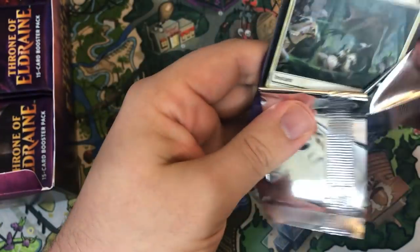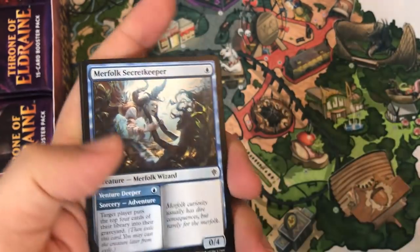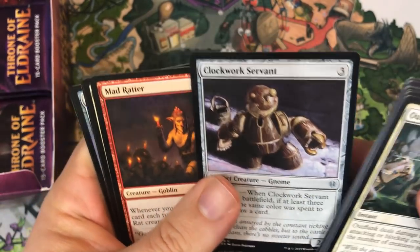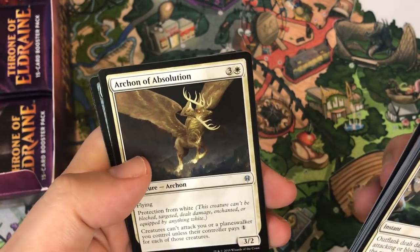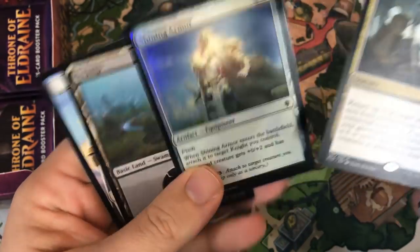I was thinking of maybe doing a stream at some point — just streaming on YouTube, playing some games, maybe doing Sealed or a Draft, and then just chatting and hanging out for a little bit. Clockwork Servant and Mad Ratter, Archon of Absolution. Our rare is Dance of the Manse — very nice. And our foil is Shining Armor — look at that, shiny armor.